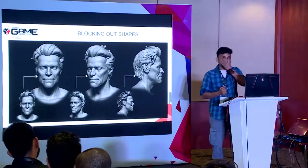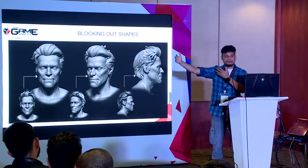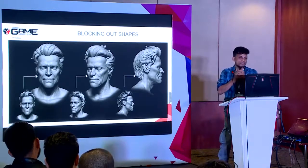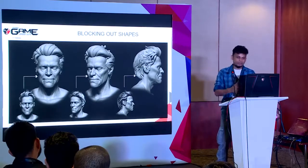The next stage is blocking out the shapes. Modeling is all about big, primary shapes — the silhouette is very, very important. When your character is in the game far from the camera, you still need to recognize it. And when it's close to the camera, it should have the same quality of characteristics. Silhouette and forms are very important — not only for characters, but for any modeling work, whether environment, art assets, or anything else.